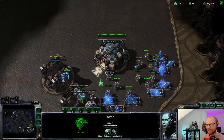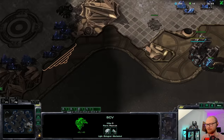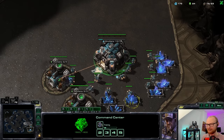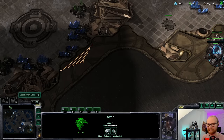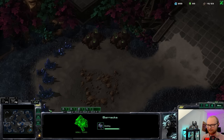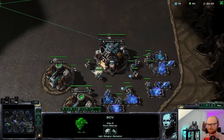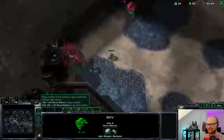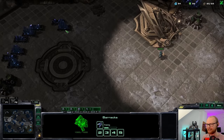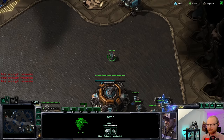The most scary thing: where do you build the command center in game two of a best of three when you're doing planetary rushes only? That's going to be absolutely terrifying. Last game I built it right close to his base — so that's where he might check. Maybe I could build it somewhere a bit different, but it feels a little far away. You have to do what you have to do — it's better than getting your CC scouted and dying immediately. Let's see: are we getting proxy racks? We are not — probably double gas as well.